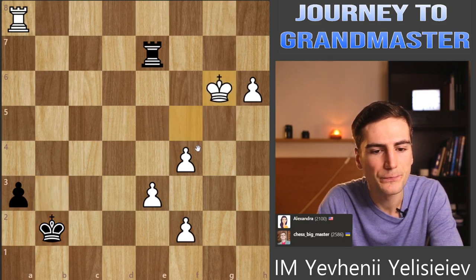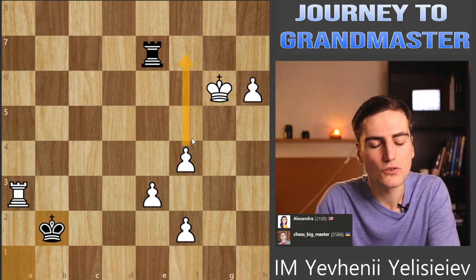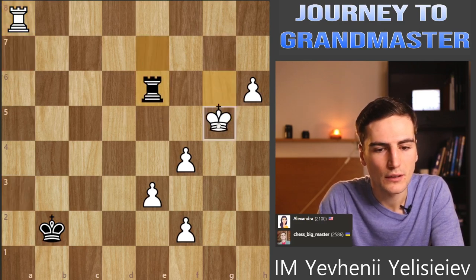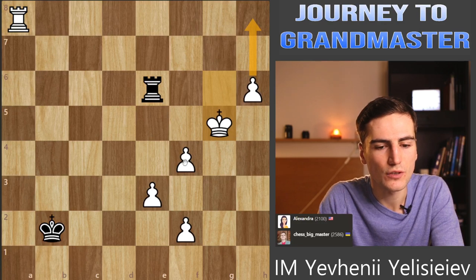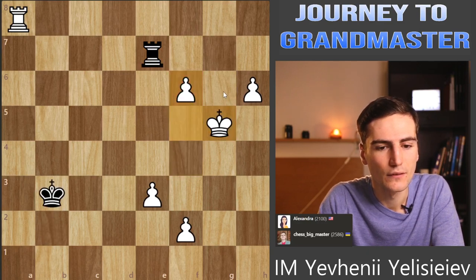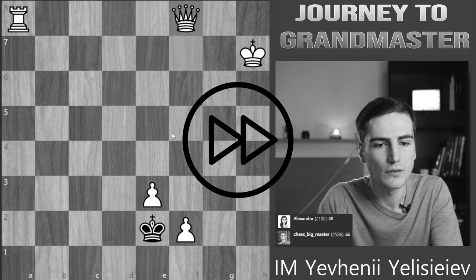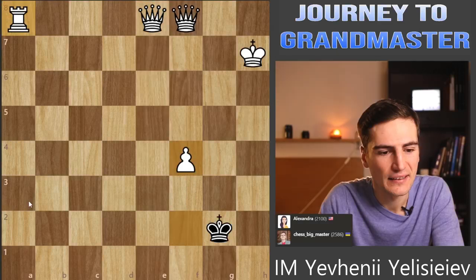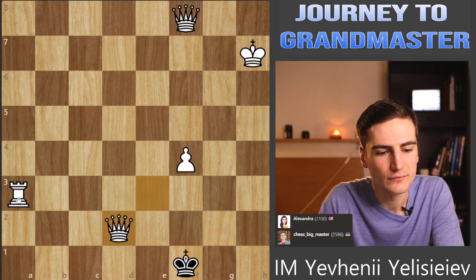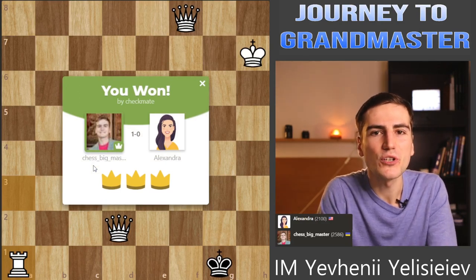It's just too many pawns - something is going to promote here. Just don't need to blunder my rook, otherwise those pawns are just going to promote. There is no way to stop all the pawns. Maybe I should stop promoting my pawns and just deliver a checkmate. So that's it - we managed to win here against both sisters.